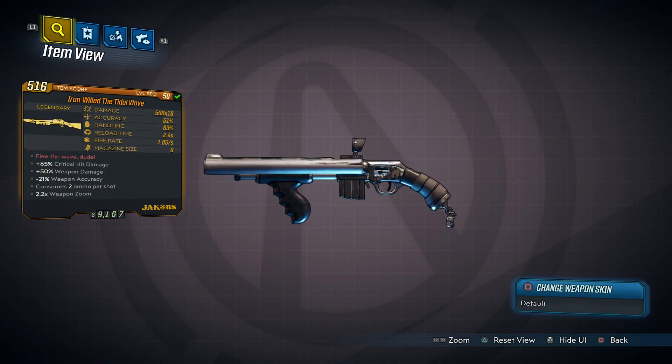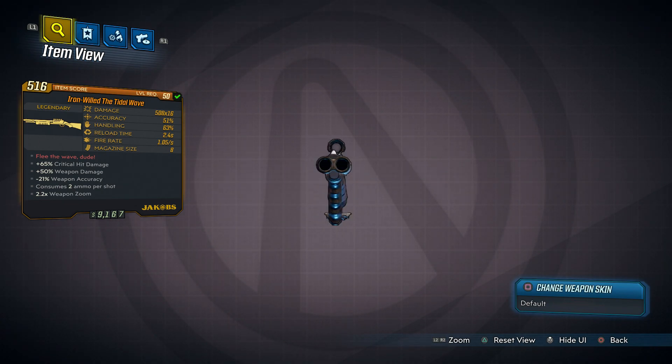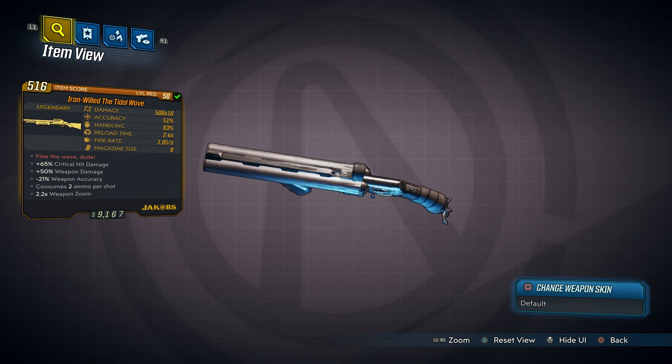Hey guys, I'm Cameron TheGamingWhorus and welcome back to episode 4 of my Legendary Weapons Guide for Borderlands 3. Today we have the Tidal Wave — in my case it is the Iron Will Tidal Wave. In your case the prefix may change, but it will be some variation of the Tidal Wave.